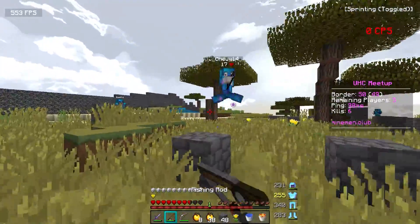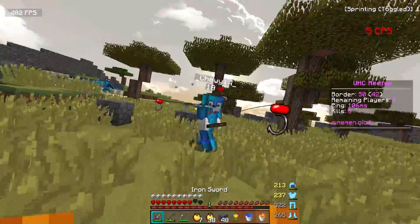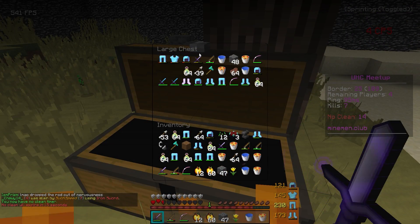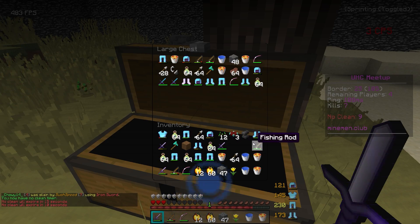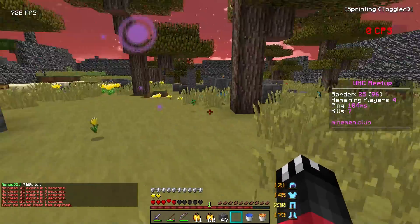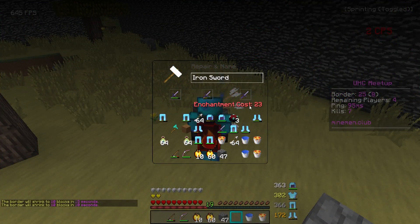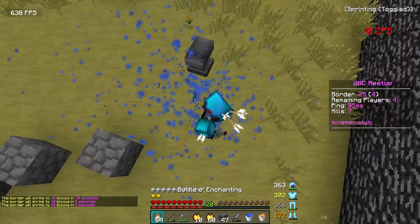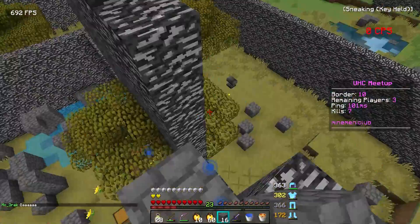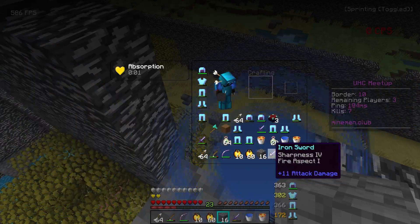One of his armor pieces broke — I got him. He had 22 gapples, 9 gapples, and a Sharp 4 Fire 1. We just got super stacked from that — that was such a good kill. We needed that so badly. Now we're looking good. I have seven kills right now. I just thought of something overpowered — I want to make a Sharp 5 Fire 1. I didn't think this was possible, but we can do it. Wait — the border's about to close. Where's the anvil? Oh, I can see where the anvil went, so I guess I'll never be able to make my Sharp 5 Fire 1. But it's okay — we have a Sharp 4 Fire 1 regardless.